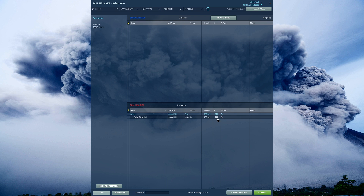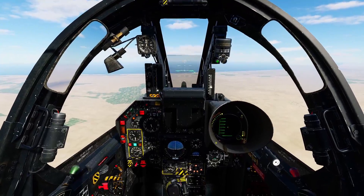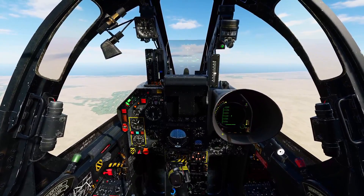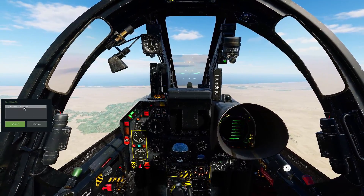We're in a multiplayer server with Simba. I'm going to get in the BE as the front seat and get established. I'll put the autopilot on. Simba requests a join, I accept. Once he's in, the easiest thing to do is press Right Control and Enter. You can see the controls indicator at the bottom showing the letter F, meaning the front seat currently has control.